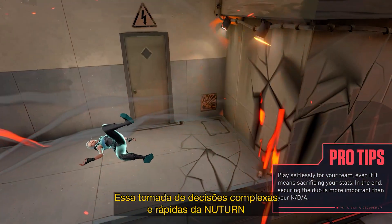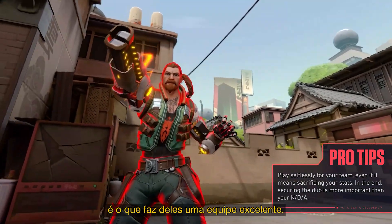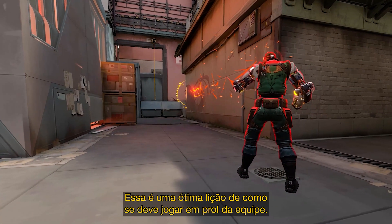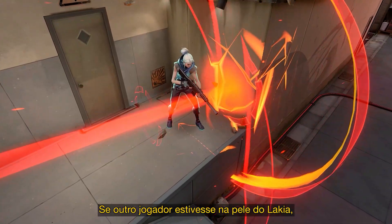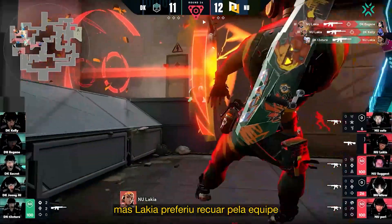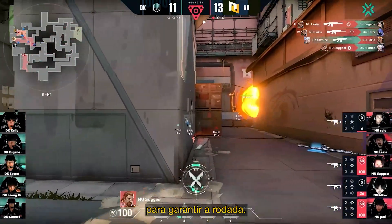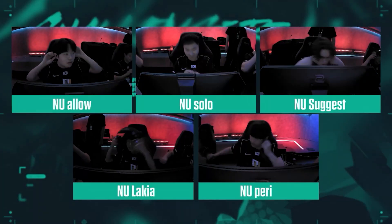This layered, on-the-fly decision-making from NewTurn is part of what makes them an excellent squad. It's a great lesson in how to play selflessly for your team. A lesser player in Lakia's position may have gone for the greedy play in order to get the ace, but Lakia instead chose to take a losable peek for his team in order to guarantee the round. Suggest gets the final kill. And that's the play.